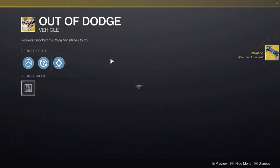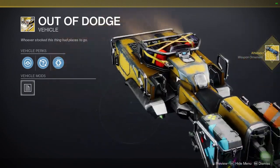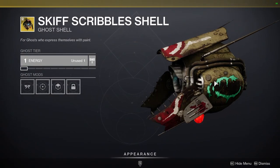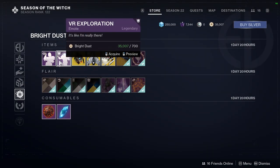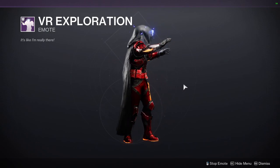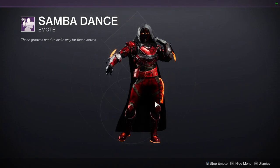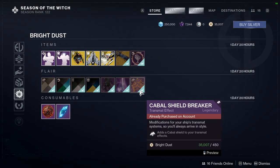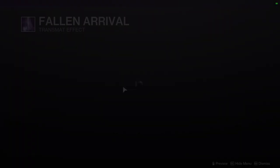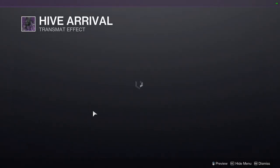We have Out of Dodge, which looks pretty cool. And then Skiff Scribble Shell. And then VR Exploration. And then Samba Dance. And then for the stuff at the bottom, we have Cabal Shieldbreaker, Fallen Arrival, and Hive Arrival.